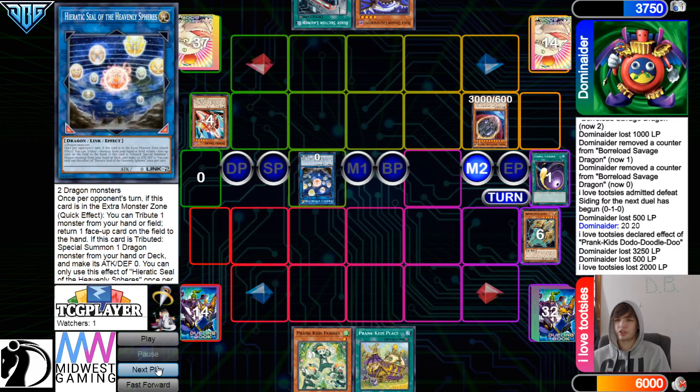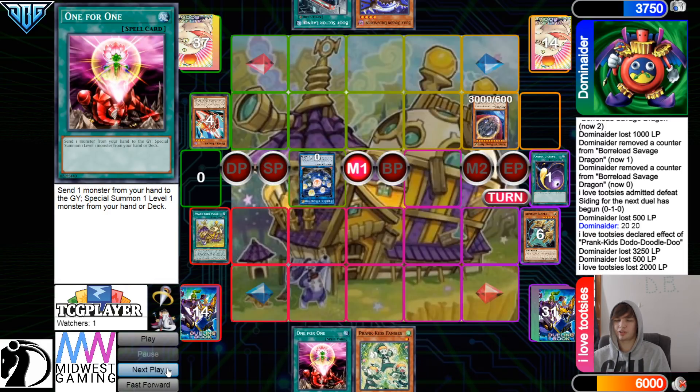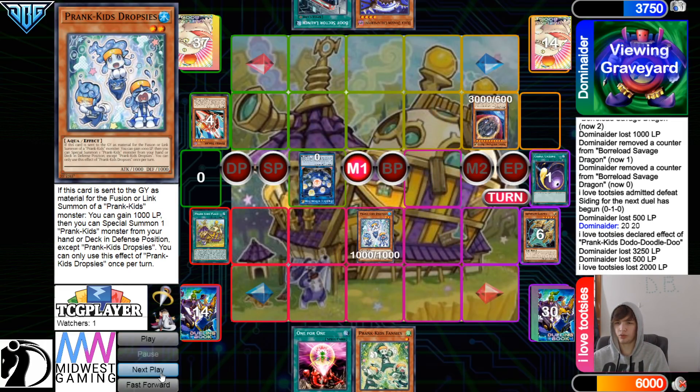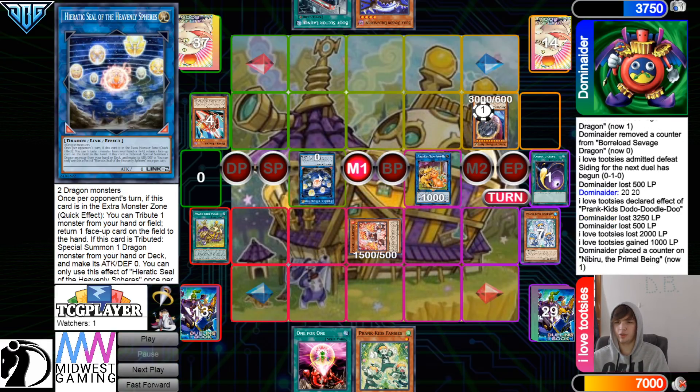Then get rid of those, go for Seal, and then Pass — draw one for one. It's just crazy because neither of them caught that. Put back Meow. They're gonna add Normal Summon, they're gonna let this go, goes for Meow, activate the effects, lower these by 500.